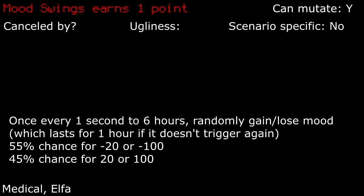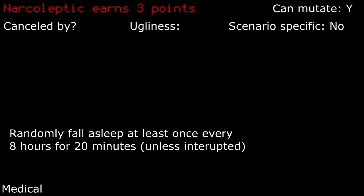Mood swings: don't you just hate when you randomly stop crafting? Well, this trait is for you, because when this baby hits a negative 100, you will. Narcoleptic: pray that you don't fall asleep right next to a horde of monsters. This trait is an absolute game-ender if it triggers at the wrong time. Do yourself a favor and don't take this.